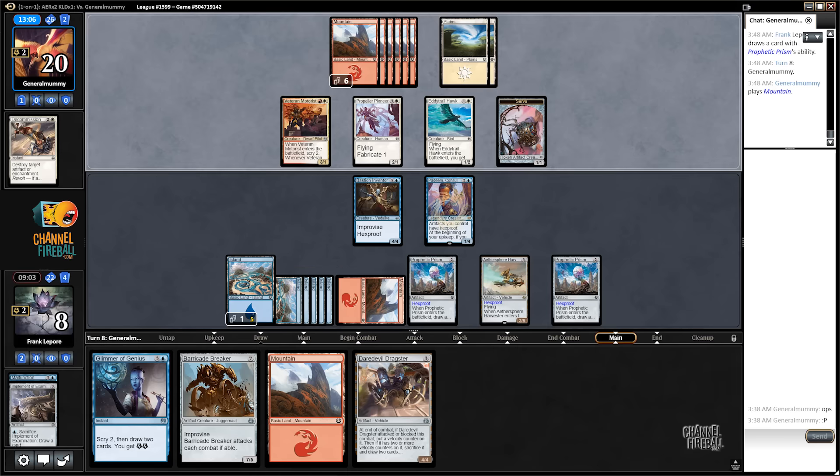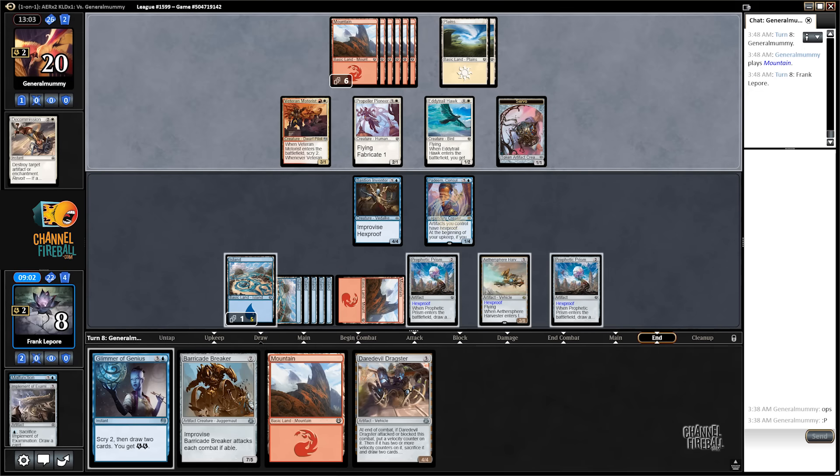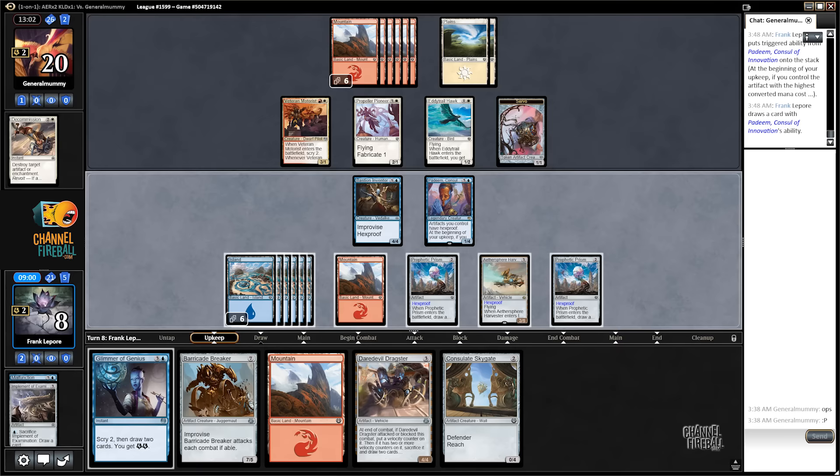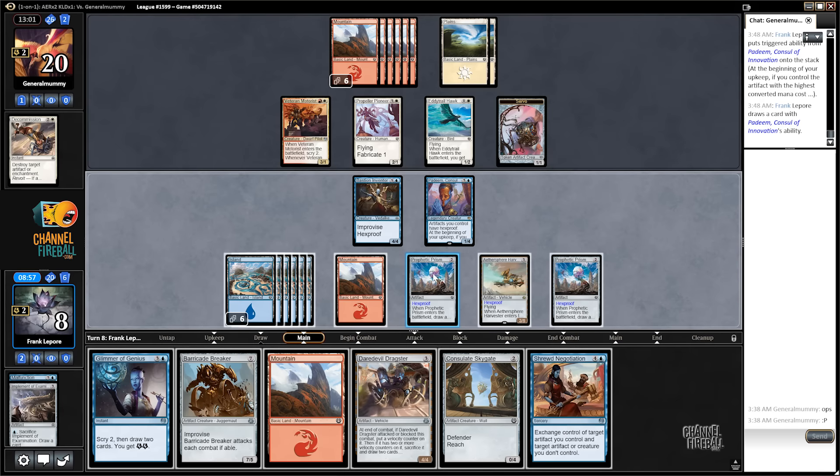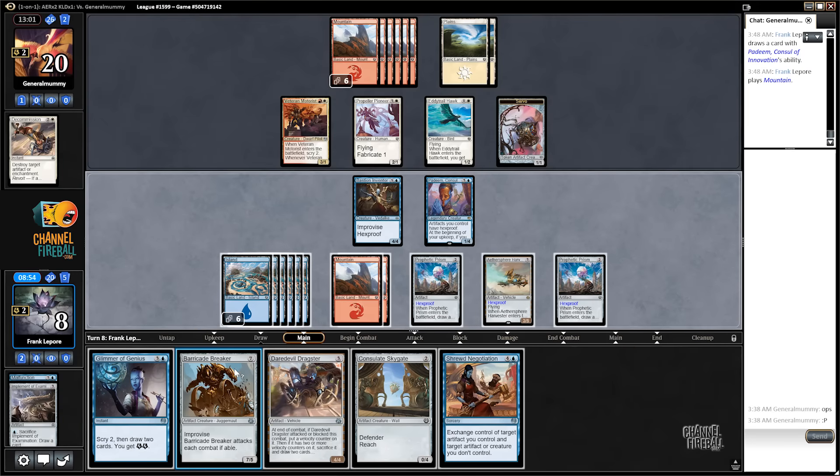Yes! Yes! Alright, we're doing it. Shrewd Negotiation. So tap Prism, Prism — so five, six, seven, eight. So we'd have three mana left over. We can go Dragster, Barricade Breaker. Wait, no — we wanna play Shrewd, right? One, two, three, four, five — yeah, we'd be shy some.